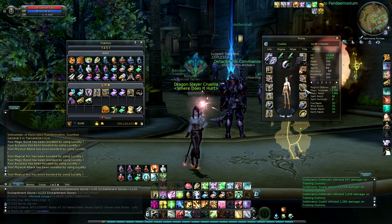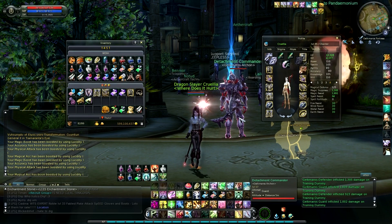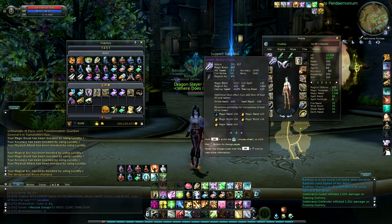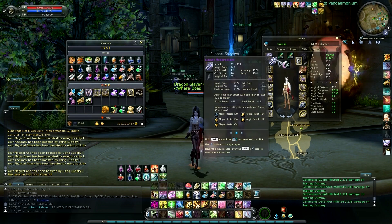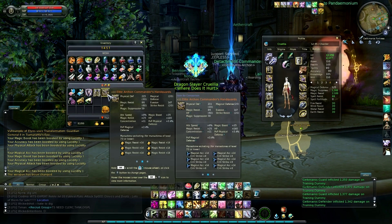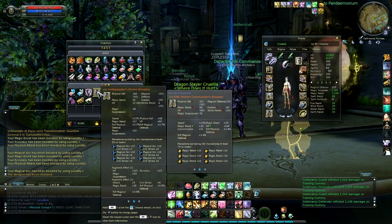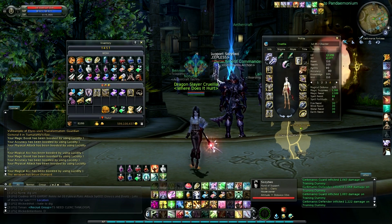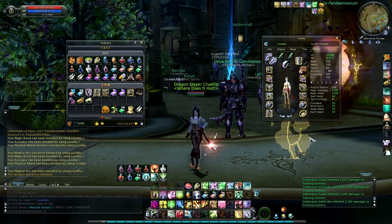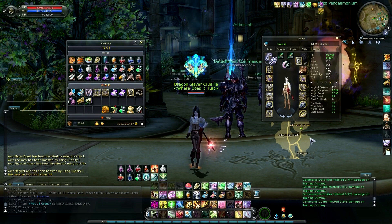I wouldn't advocate high MR unless you can squeeze enough Crit Strike and Magic Accuracy, because your offensive stats are more important — locking someone down is another way of negating them from doing anything to you. I can swap to my Mason's Shield and get almost 2,200 MR, or even swap two more pieces from my inventory to get up to 2,340. MR is still a nice stat, I just don't think it's the one thing you should rely on. Magic Accuracy is meant more to control a fight; Magic Resist is more meant to not get controlled — depends which side of the spectrum you're on.